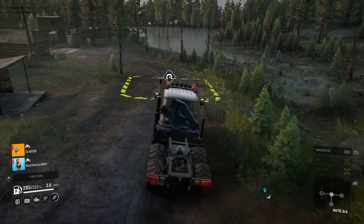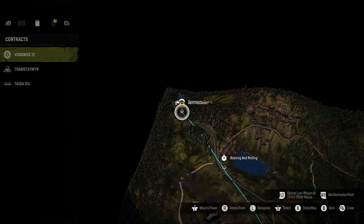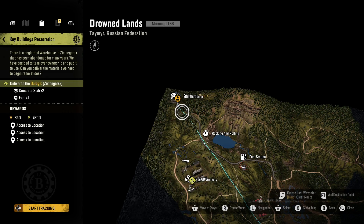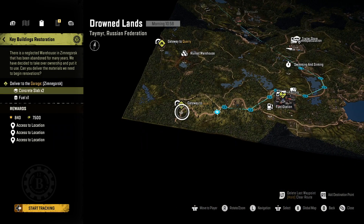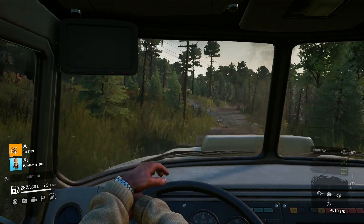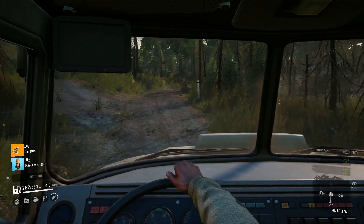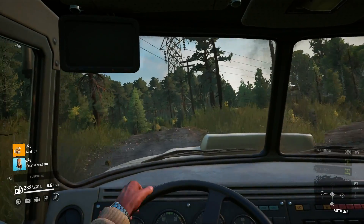Once you have done that, in Drowned Lands on the far south side of the map — pretty much all the way down the bottom of the map from the garage — you will have to go to the factory and you'll need to pick up two concrete slabs. If you're doing it by yourself, use a flatbed semi-trailer because that takes five pieces of cargo. A concrete slab takes two slots.